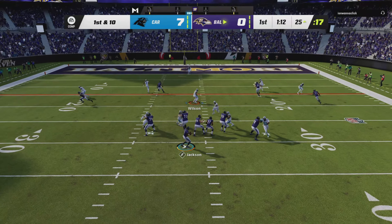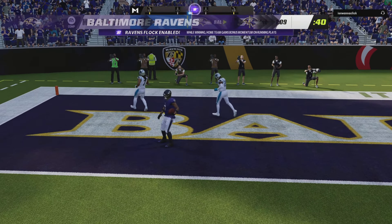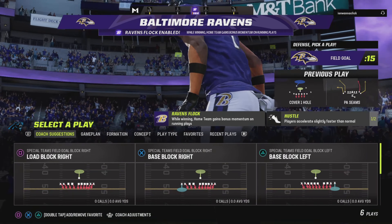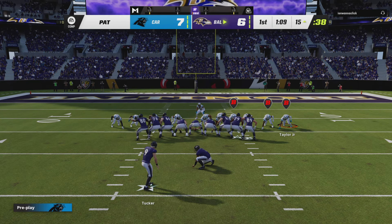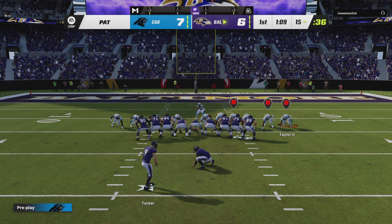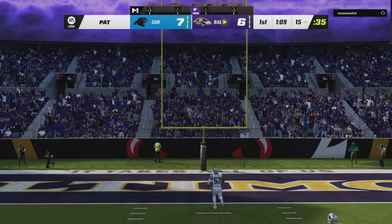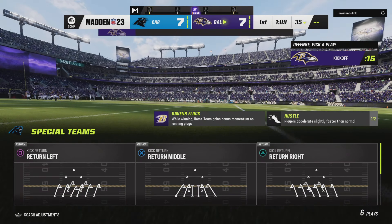Off the play fake, here's Jackson. That is caught — it's Bateman for the Raven touchdown. Rashod Bateman, 25 yards for the touchdown. Justin Tucker for the extra point — it's up and good. So these teams match touchdowns here in the first quarter, tied 7-7.